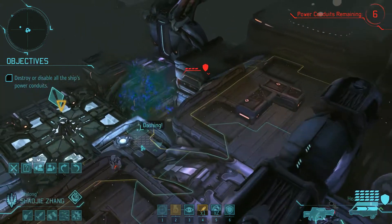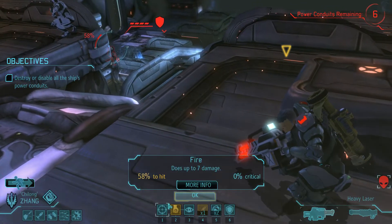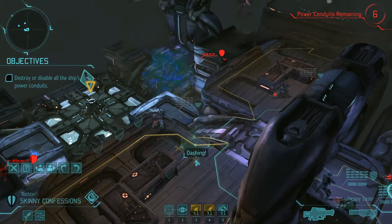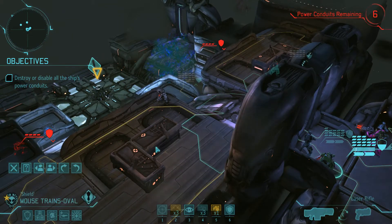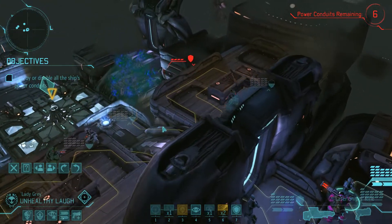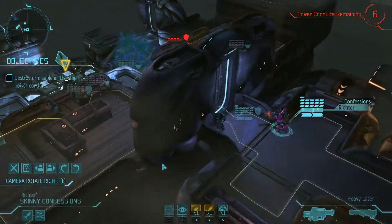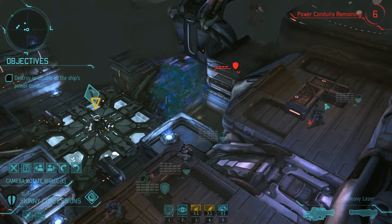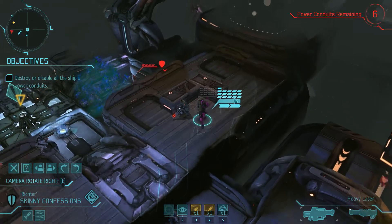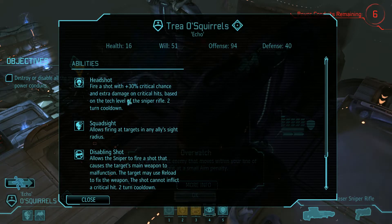I guess the little cutscene that played when I equipped the first soldier with Titan armor said that Titan armor makes soldiers immune to poison. I hope I remembered to give everyone Titan armor, now that I'm thinking about it, because at least a couple of these people are ones that weren't on the last mission. If I click more info, does it tell me what they're equipped with? It does not.